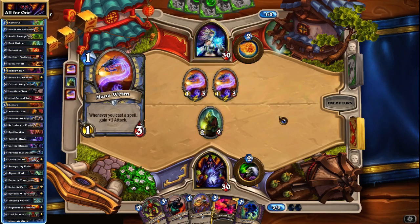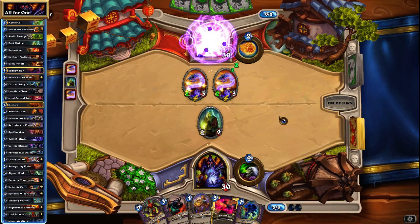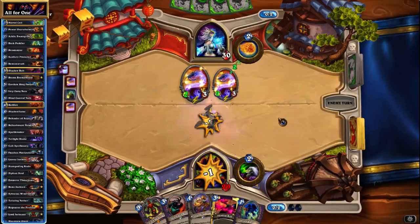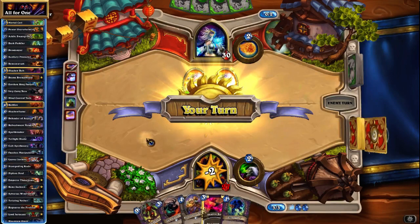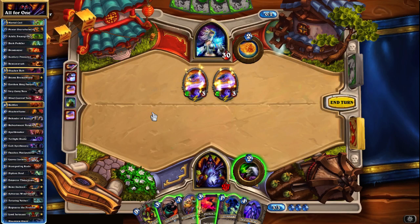Double Mana Wyrm as an opener kind of makes me wish I had kept my Hellfire in the opener now. Does that kill our minion? It does, unfortunately. We may have to Shadow Bolt one of these, which kinda sucks. She did not use the coin — oh, that is really dangerous.